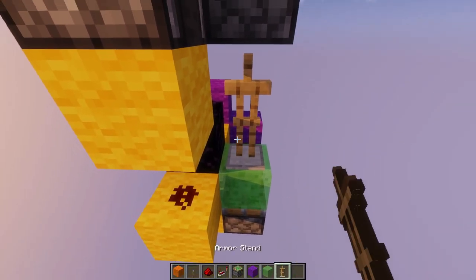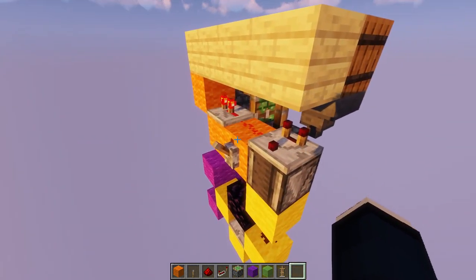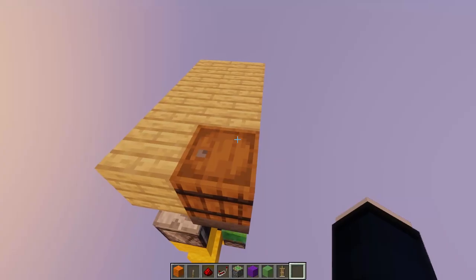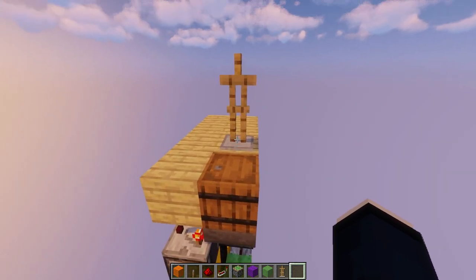Now place your armor stand back here and it should be completely finished once you deactivate this lever. Now we can test it — just put your 8 diamonds in there, and the armor stand appears.